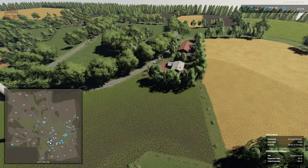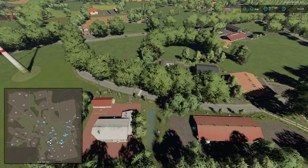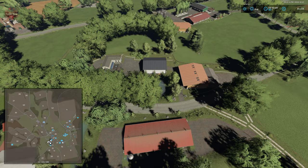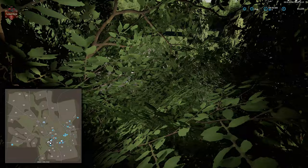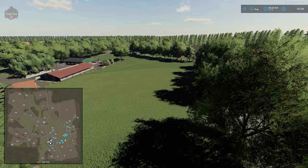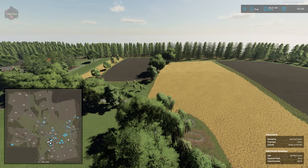Down below we have our pallet factory, the pallet sell point, and the chicken coop. Remember, these are on the land we own at the start — the large unbuyable area that circles around the map and road networks. If we sell these three buildings, we might be able to sell that land for a cool 10 million plus dollars. Across the street from that we have the seed and fertilizer factory. We also have some storage buildings and the large cow farm.